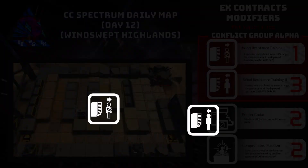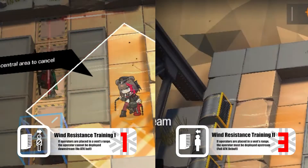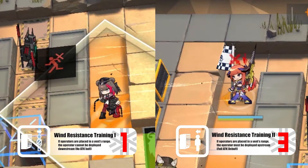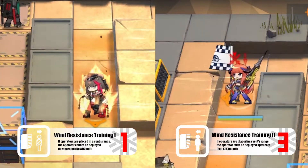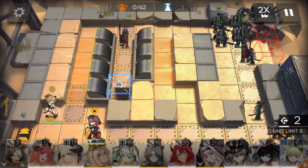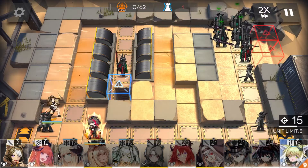First up is our duo that's actually just now making its appearance on this particular season: Wind Resistance Training. This one mostly controls how you deploy on any tile affected by the vents. There are two tiers to this particular contract. The first one makes it so you cannot deploy downstream, meaning you are not allowed to get any of the attack buff whatsoever. The second one forces you to deploy upstream — you must only take the full attack debuff. You cannot do perpendicular and you cannot do downstream; it is solely going to debuff you pretty hard on that one.